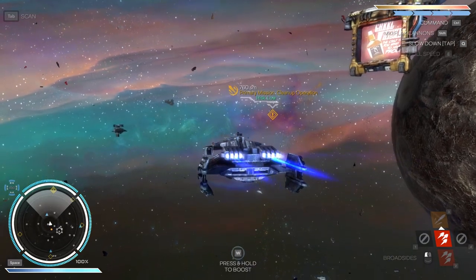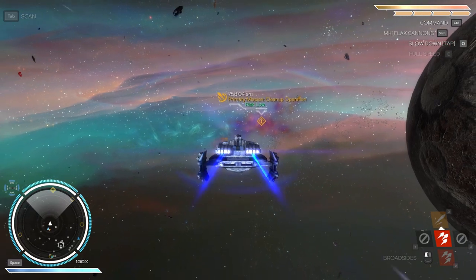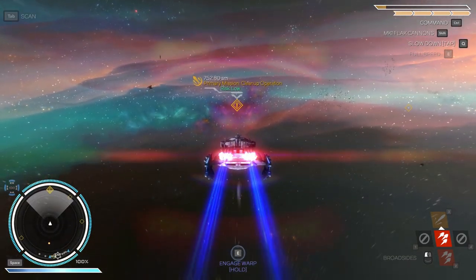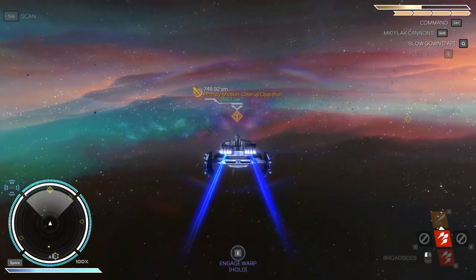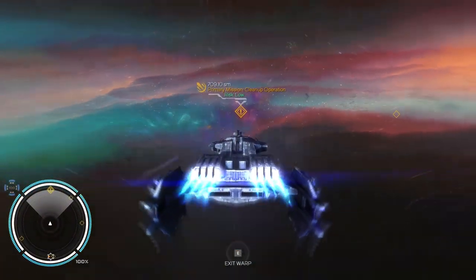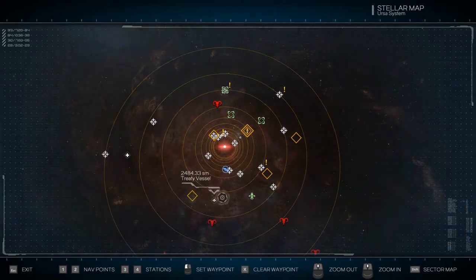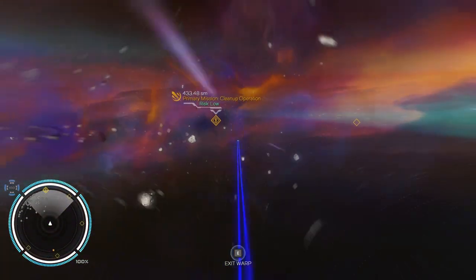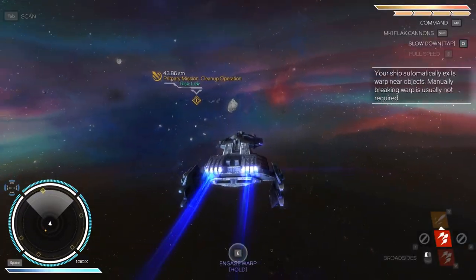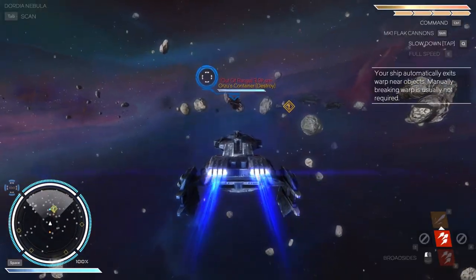We'll do the primary mission first — just to finish the favor for tentacle face, that's my official name for him. The booster has a meter in the top right corner. If you run out of power for the booster, the cooldown is quite long, so it's generally a good idea to keep at least some power on the meter. If you let it drop all the way to zero, there will be a cooldown time.